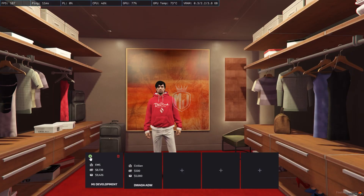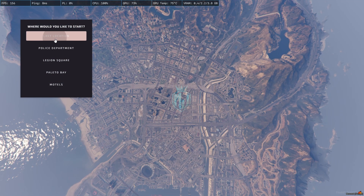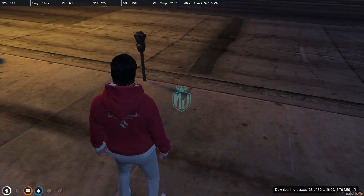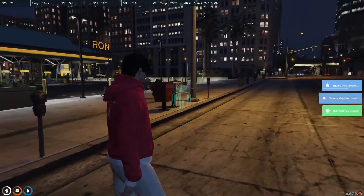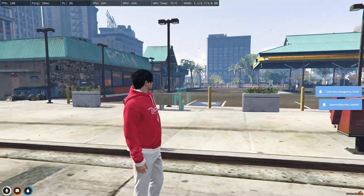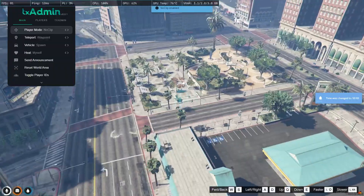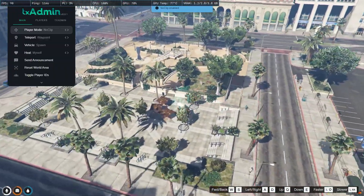After restarting, we join the server back. We spawn to the Legion location, and as you can see the Legion Square area is completely changed. Let me just change the time so you can get a better look at how it looks.